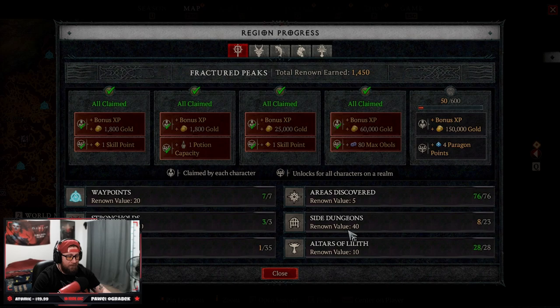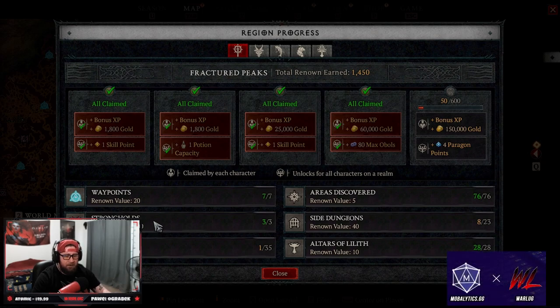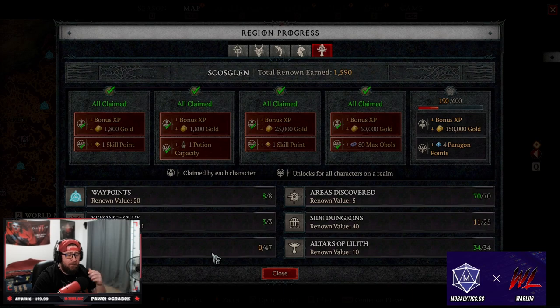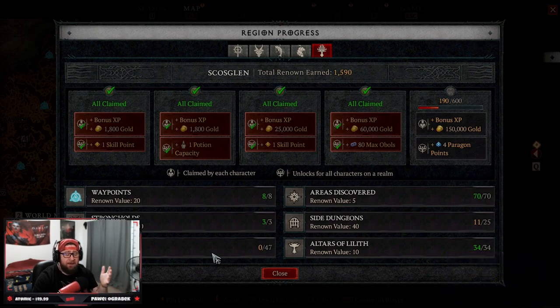This is how you finish renown super fast. It's a lot easier with the renown changes since Blizzard increased dungeon value from 30 to 40 renown points, which is a huge boost. The side quest renown value was also increased — in Season Zero it took about 12 to 15 side quests per zone to complete the last bit of renown, but now it seems like only one to five, which is much better. This leaves the option open to just do side quests instead of all dungeons.